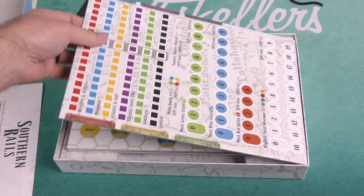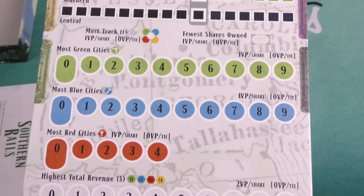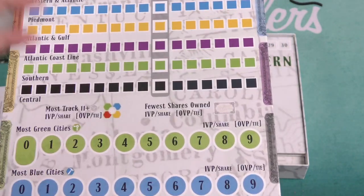Here we have a sideboard with our different scoring categories: most green cities, most blue cities, most red cities, highest total revenue, and the different shares.